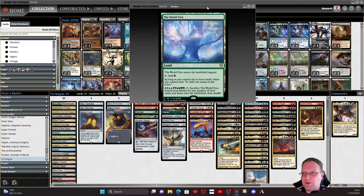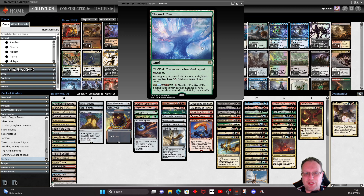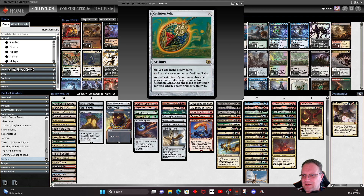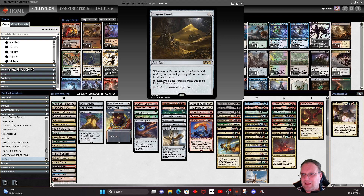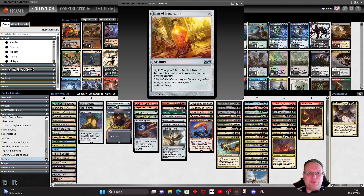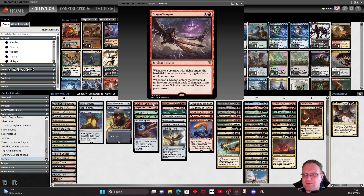This is my more competitive MTGO deck, so it's going to be quite costly, but it is fast. For ramp, we've got Talisman, Mana Crypt, Mana Vault, Sol Ring, Arcane Signet, Chromatic Lantern, Coalition Relic, and Dragon Horde. I've also got Elixir of Immortality — you do tend to get wrathed out a lot playing this deck, and the Elixir is probably the best way to get your dragons back. Dragon Tempest speeds things up, giving dragons haste and dealing damage equal to the number of dragons you control when they enter.